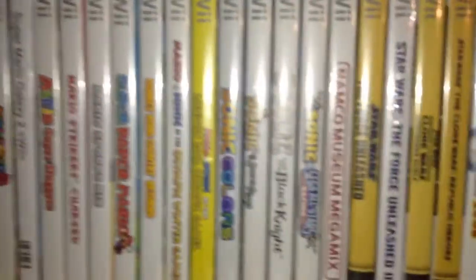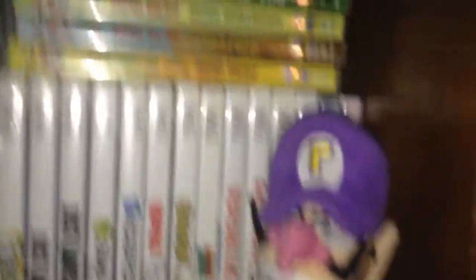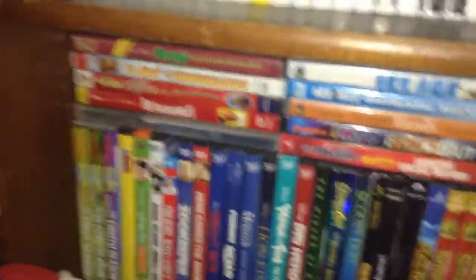Here are our Wii U games — Nintendo Land and Super Mario Maker — and then some Wii games, mostly Mario and Sonic, with a Pac-Man, Star Wars, and some random stuff. And here are some DVDs we happen to have. Here's the Wii U GamePad, which is my brother's, and a Bowser and Mario figure over there.